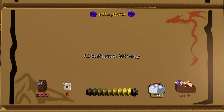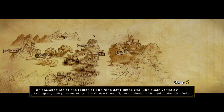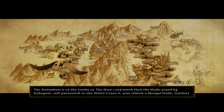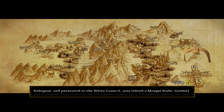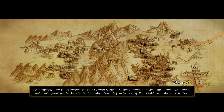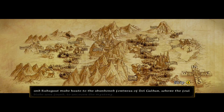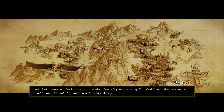Hey everybody, this is Rydo, and we are back to LEGO The Hobbit. Let's continue the story. The disturbance confirmed that the blade found by Radagast and presented to the White Council was indeed a Morgul blade. Gandalf and Radagast made haste to the abandoned fortress of Dol Guldur, where the foul blade was found, to uncover the mystery.